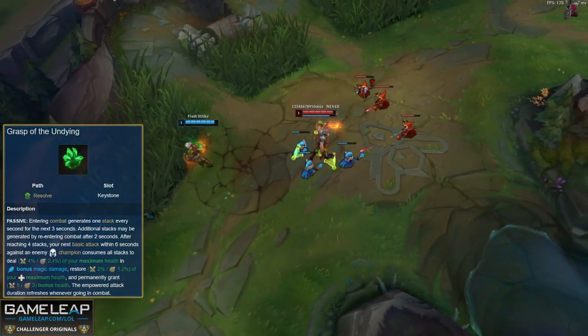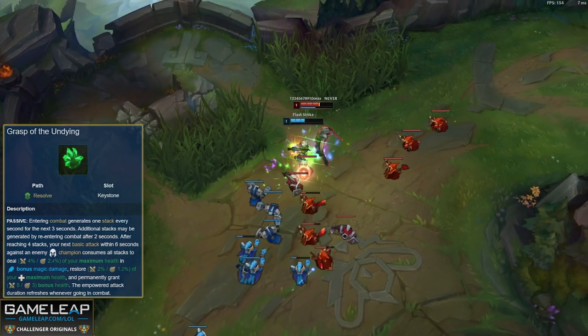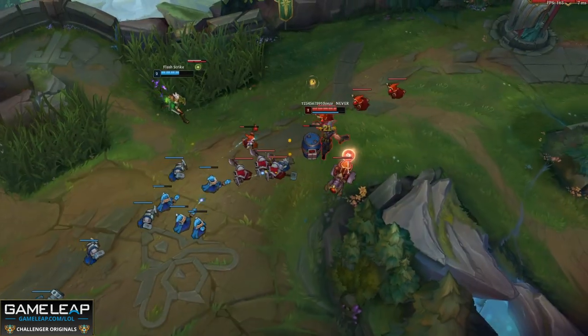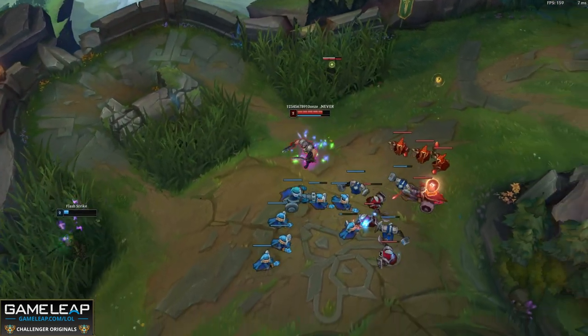Grasp is all about short trading and is great in the early game. When auto attacking an enemy champion with Grasp stacked, you steal some of their health and heal yourself in the process. It has a 4-second cooldown, so your goal is to duel the enemy champion with Grasp stacked and disengage — rinse and repeat until you out-sustain the enemy top laner and force them to back.